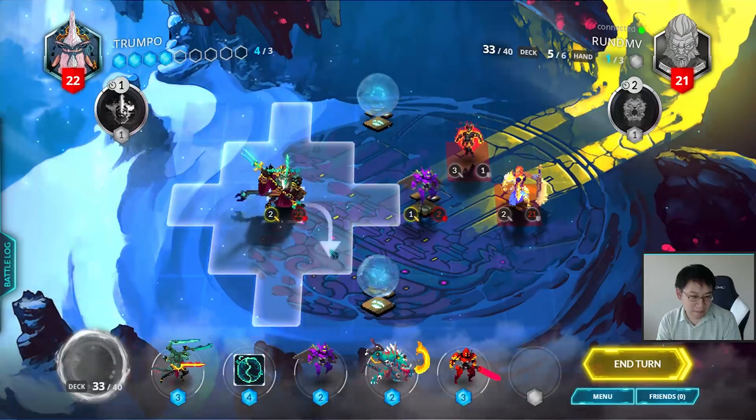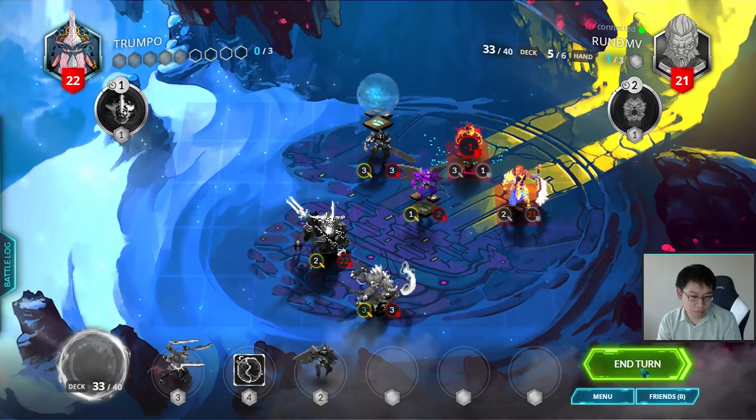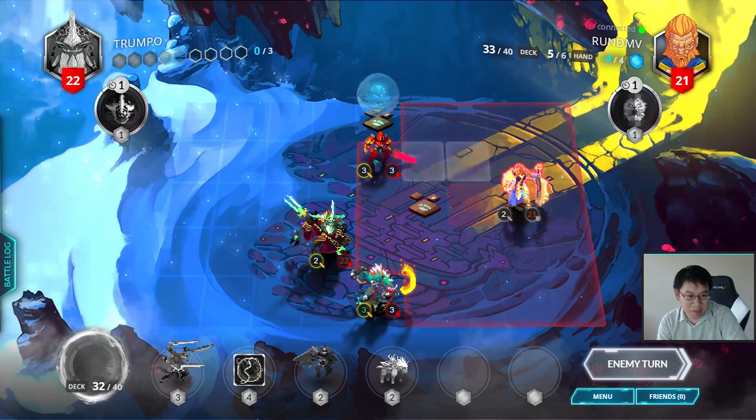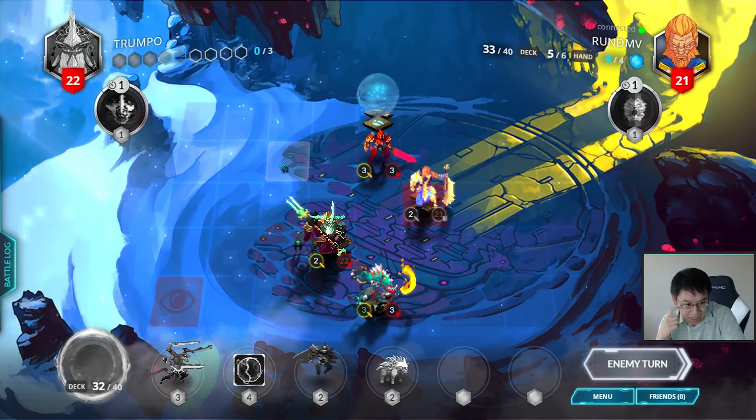Move backward and then kill that 3/1. Make sure I have a guy guarding this Mana Spring. I'll summon my guy that can get buffed a little bit further away from his general since it's more valuable. And I'm going to hold onto this Earthsphere — since if he's a face deck I'm going to want to keep that healing just in case.